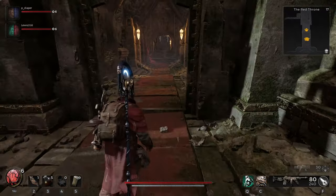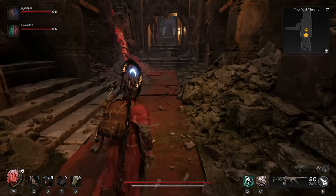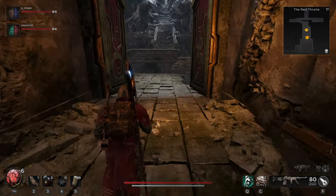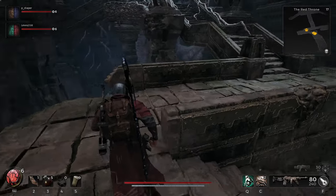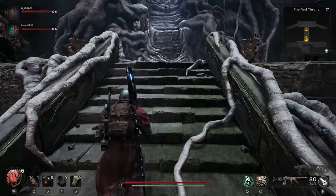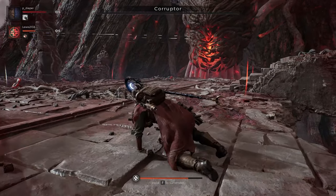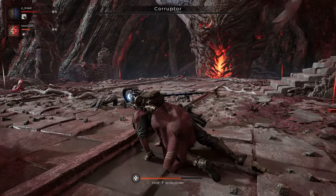Upon exhausting the dialogue she's going to give you a quest to kill the Abomination. Now there is a boss in the game called Abomination, but that is not the boss you need to take down because you are in Yaesha. The actual Abomination boss is found in the Rude in a dungeon called the Putrid Domain. So completely ignore that — the boss classed as the Abomination in Yaesha is the Corrupter, found at the very end of Yaesha.